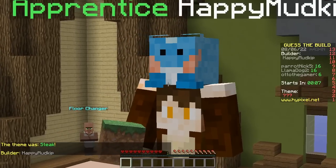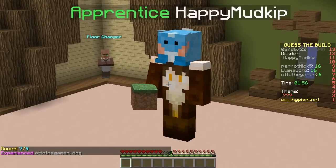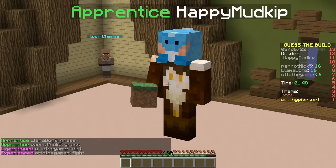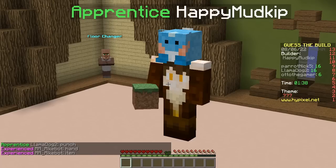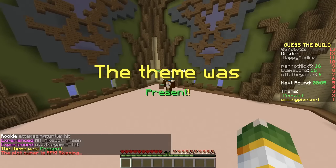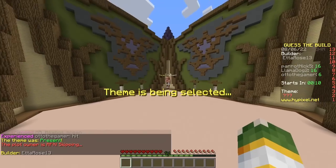Next builder, Happy Mudkip. Nice skin. He's using grass. He's punching the air with a grass block. Why does he keep punching? What is he doing? It's exact same timing every time. I think he has a macro. He's definitely using a bot. He's botting. Ban this guy.